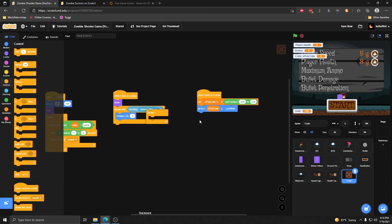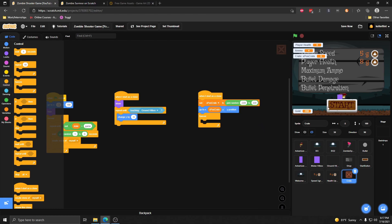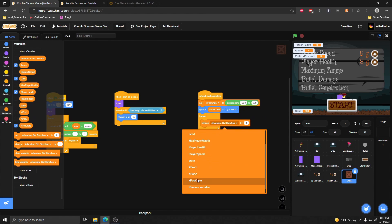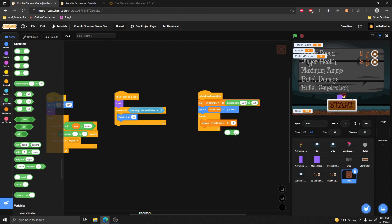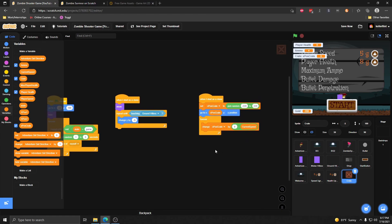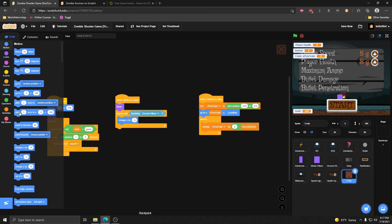Then we're going to put in a forever loop. In this forever loop we're updating the crate's position relative to Adventure Girl's speed. If she's moving forward, the crate moves backward; if she's moving backward, the crate moves forward — the same way the backdrop moves. So we change the crate x position by the reverse of Adventure Girl's speed: zero minus whatever her current speed is. We've now changed the variable, but we still need to set the position, so we say go to the new x position of the crate and the same y position, since we're not updating y here.